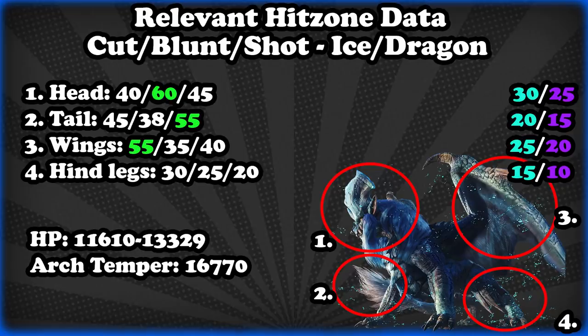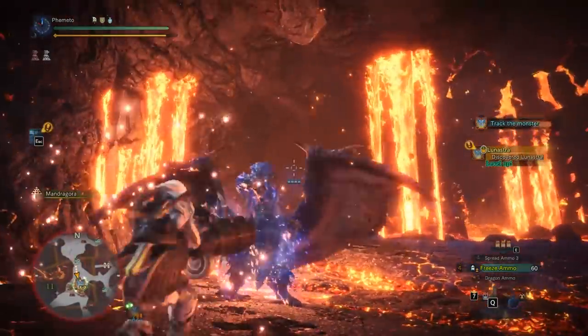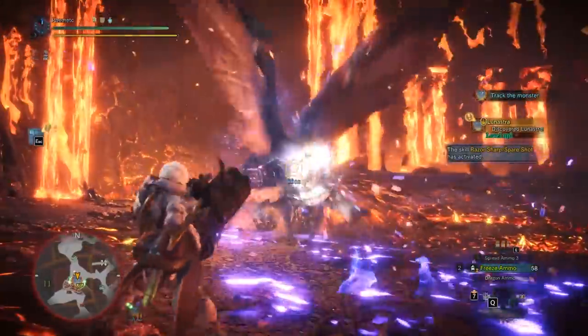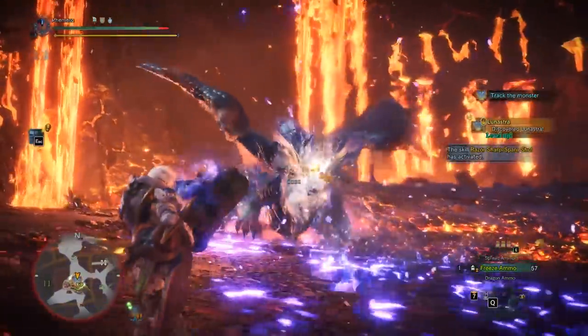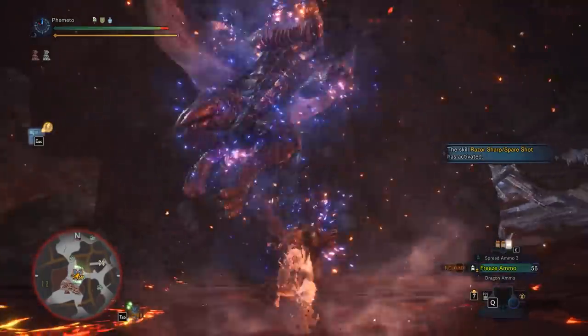The loss of Weakness Exploit means that cutting weapon users have to change their gear significantly for the Lunastra fight, and they lose a lot of potential DPS, or just time, by having to sharpen or run Protective Polish. Blunt weapons have a nice hit zone on the head which is great, especially because Lunastra is pretty vulnerable to KO buildup — the problem is that's the only place blunt weapons can hit effectively, and sitting at her face isn't exactly easy.